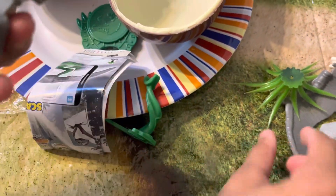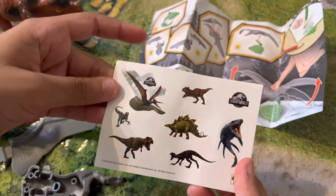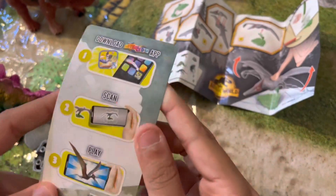Looks like we have a winged fella. Boy, is that nice. Here are the instructions. We have some dinosaur stickers, and this is for the card if you want to play the game.